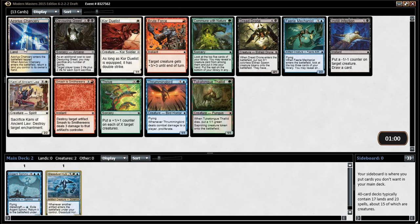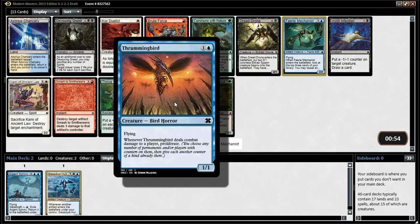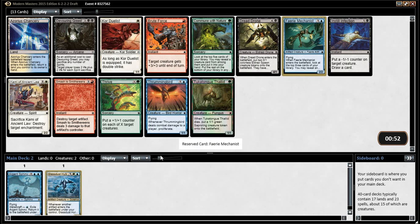I could have seen taking the Tumble Magnet there, but okay. Chancery — Chancery's good. Mechanist, though. Thrummingbird is there — I love Thrummingbird. This is the card I was telling you about. I feel like we just want Mechanist in this deck though — we certainly do so far, anyway.